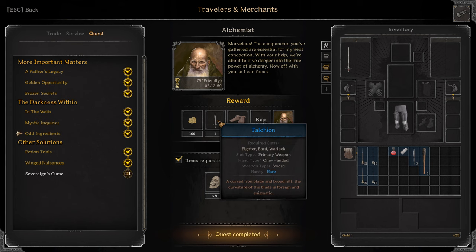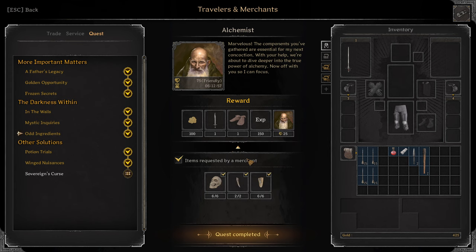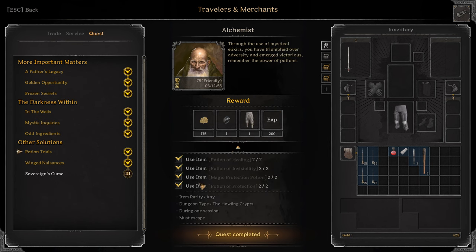So you get the Blue Falchion, Blue Turnshow, XP, Affinity. Potion Trials: you have to use 2 Potions of Healing, 2 Potions of Invisibility, 2 Potions of Protection, 2 Magic Protection Potions, 2 Potions of Protection.